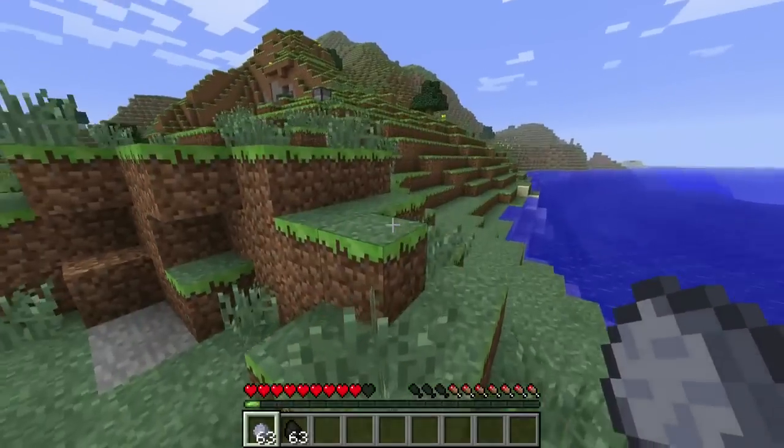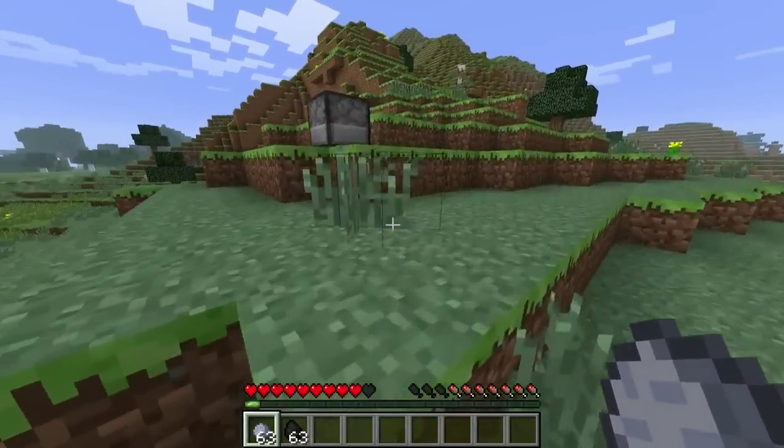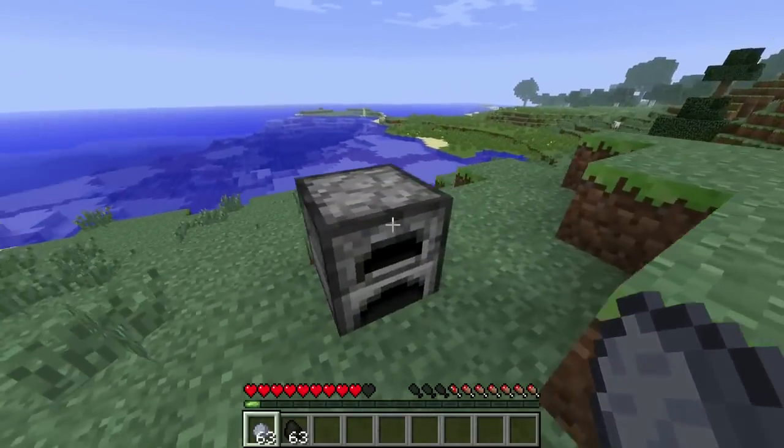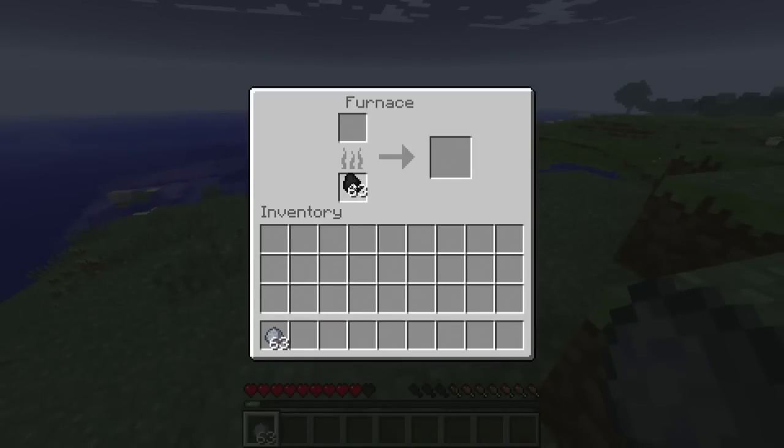What you're going to want to do is first gather some of these. Then you're going to want to go up to a furnace. I was kind of confused at first and had to look it up myself, but basically all you got to do is put some coal down in the furnace and then put clay on top of it and it'll smelt you some bricks.